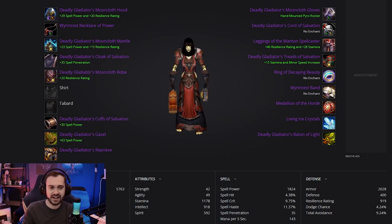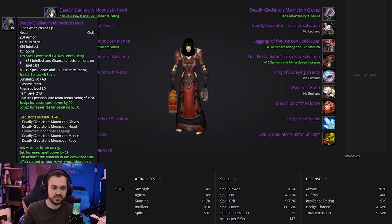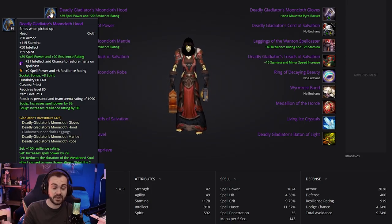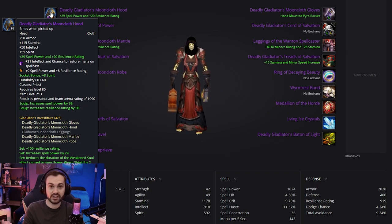Starting off with the helm, which is going to be the Deadly Gladiator's Mooncloth Hood. I'm going to put the intellect meta in that because it is actually buffed in Wrath — even stronger than in TBC. In red sockets we are putting spell power resilience. Spell power in Wrath is a lot better than healing is in TBC, and there is no healing stat anymore in Wrath of the Lich King — it is all spell power now. So healers benefit from spell power just as much as casters do, and the coefficients on a lot of our spells have increased drastically.